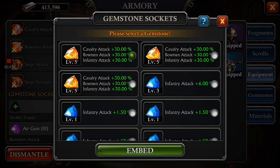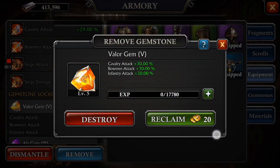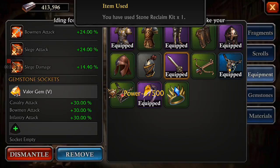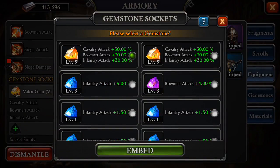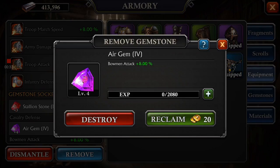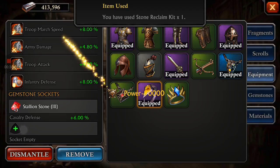You can see it all in the gemstone section right there. And they can be reclaimed — once you've embedded it, you can just pop it back out, same as any other gem. It's not a one-off. So I'm going to pop that one out and put the new one in. Embed it — it's plus 202,000 power. That right there is just ridiculous — 202,000 power per gem.